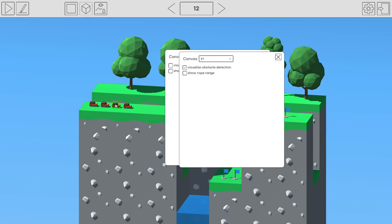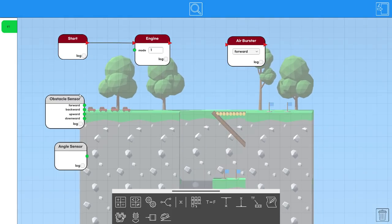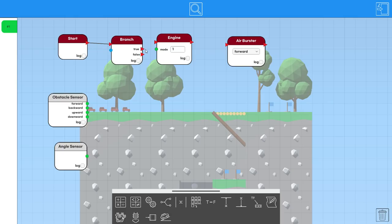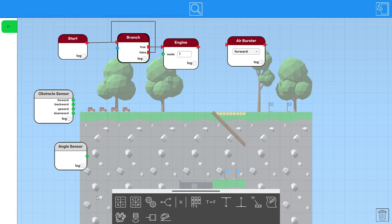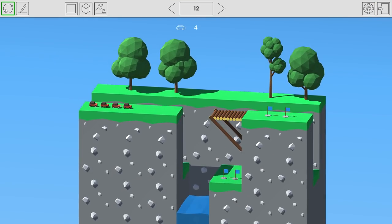So we set up a branch loop where the engine only triggers if the forward sensor is less than zero — meaning it sees nothing in front. Since a sensor outputs negative one when it detects nothing, only one car moves at a time. Each car waits until the one ahead clears the sensor. And it works! They go one at a time.